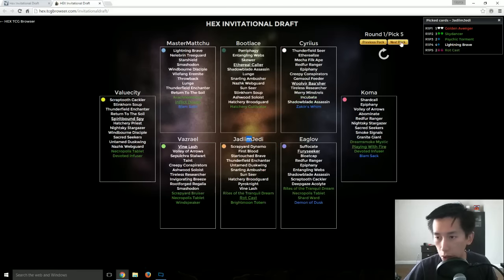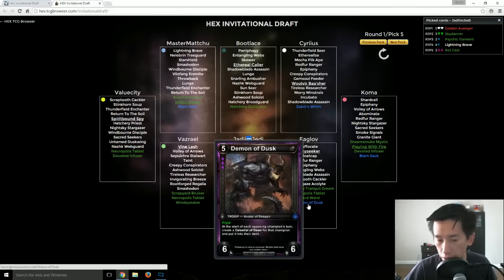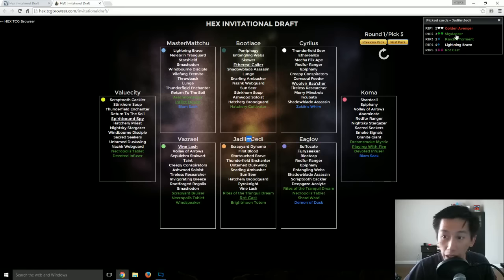This is where things get interesting. There is still a Zakir's Wim, Blam Sack, and a Demon of Dusk. The Demon of Dusk is a very, very difficult card to play because of the triple threshold, but it can be a bomb. The problem is that the longer it is a bomb, the easier it eventually is to get taken out — you're going to be giving your opponent a Celestial of Dawn, which is a very powerful card that actually trumps the Demon of Dusk. Now, Rotcast picked up by JJ — so now he is going into four different thresholds. The Golden Avenger may have just been a first hate pick.